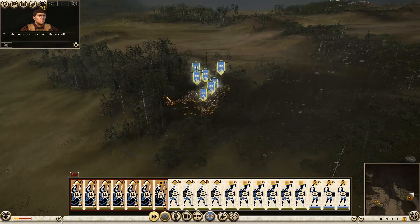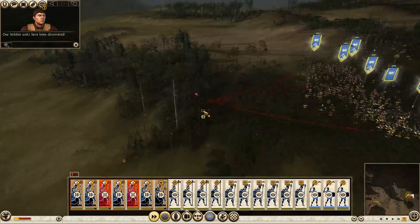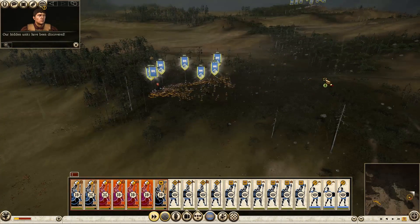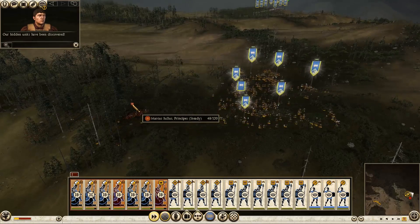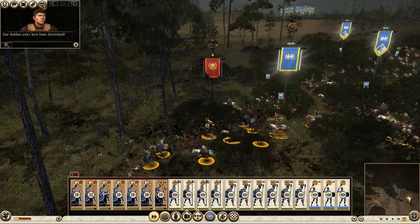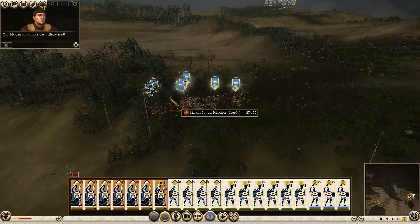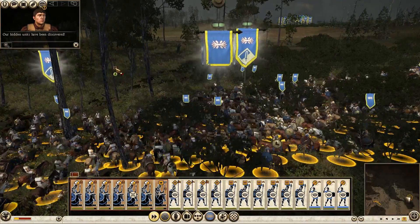I'm taking quite a lot of casualties there, more than I need to. Just give them enough of a charge. I just hoped it would have broken if I just kept up the attack, but no. These guys are tough. Almost dead though. I've lost the majority of my cavalry just to this one unit. If I just keep him there, he'll be fine. There we go — about to break. That'll be the Roman general dead.